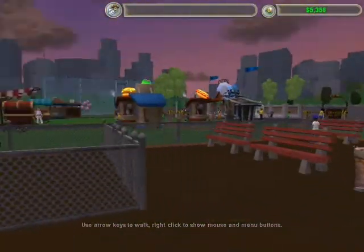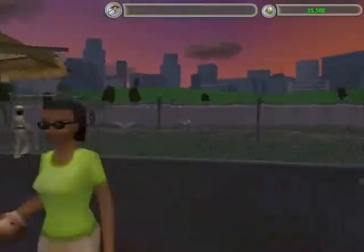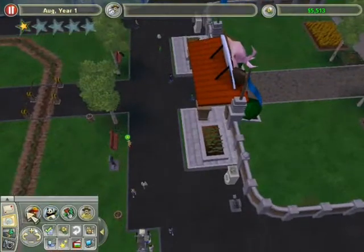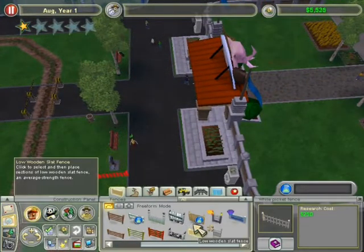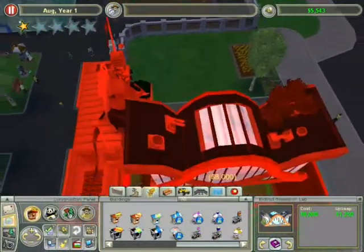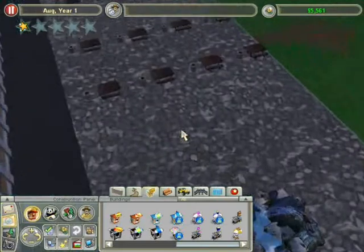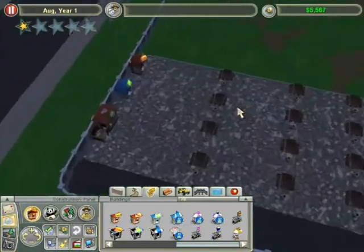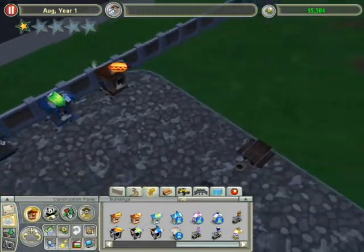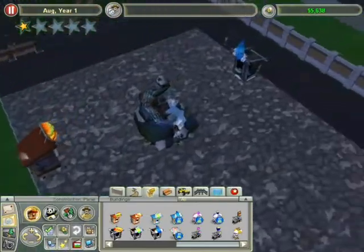What to do while we wait for some money now... Let's look for some money-making things. Let's go look in the food court. Not much in the food court for food, but we could add more. We got soda, hot dog, hamburger, and water!